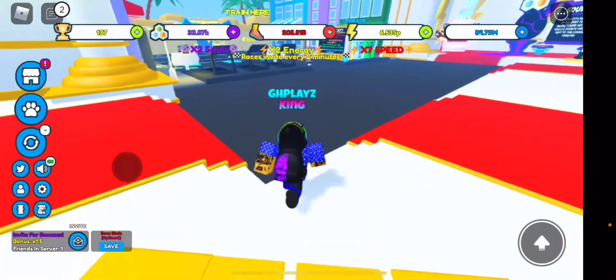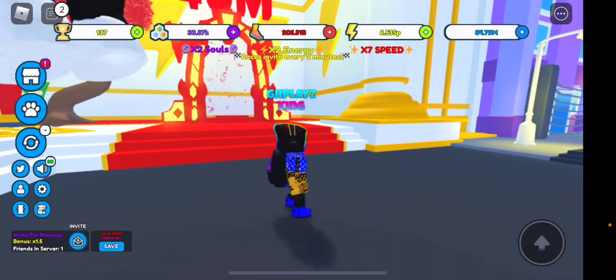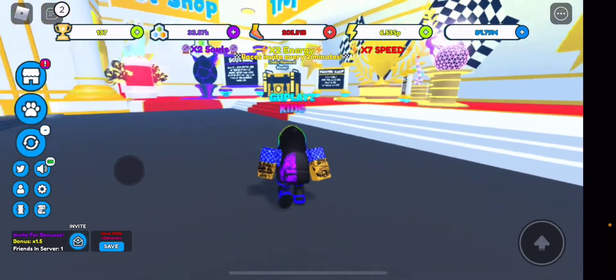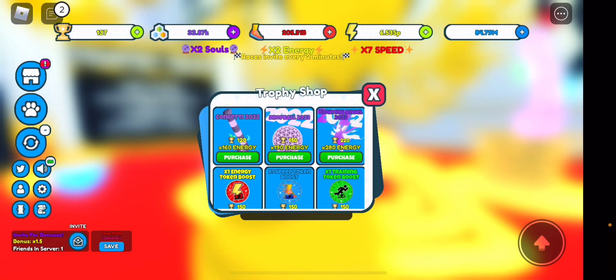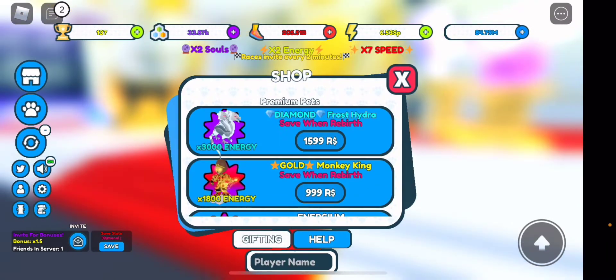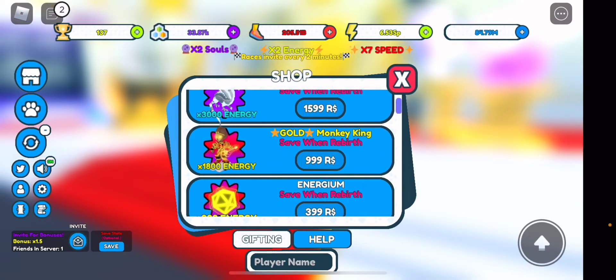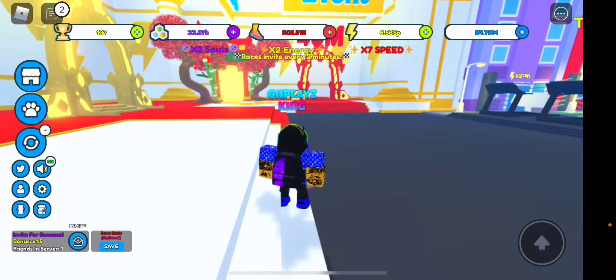They've been updating the game like every week, which is actually something to be positive about. Monkey King is back in shop — let's check that out. There you go: Monkey King, 999 Robux, 1,800 energy. Not too bad but pretty expensive — if you guys can afford it, you can afford it.